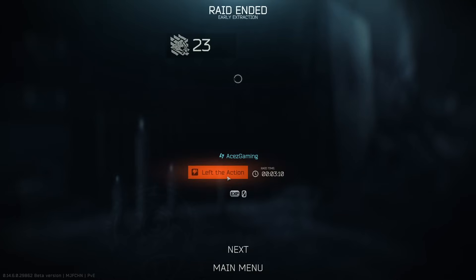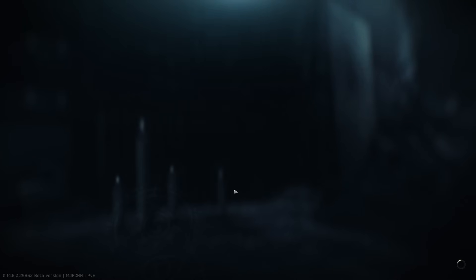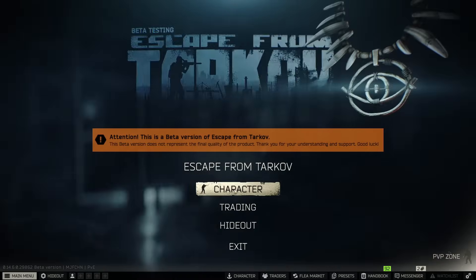I've only seen a max of three PMCs spawning in, and they will be grouped together. Sometimes it's just a solo — I haven't really seen a duo; typically I've seen a solo or a three-stack, and honestly killing the three-stack really isn't that hard. Let's head into our scav. I want to show you how to scav on factory because I do have a video on the channel showing how to scav on factory in the PvP side. The factory scavs here on PvE are very different because the raid timer starts at 20 minutes — you don't spawn in at 10 minutes left.